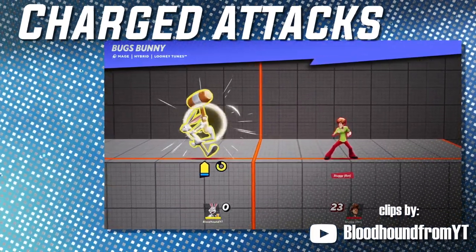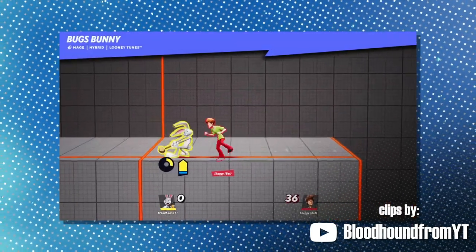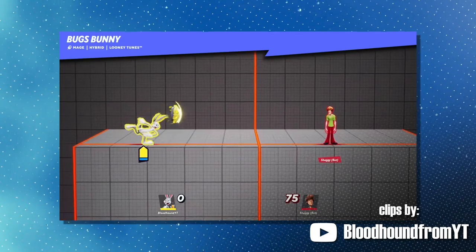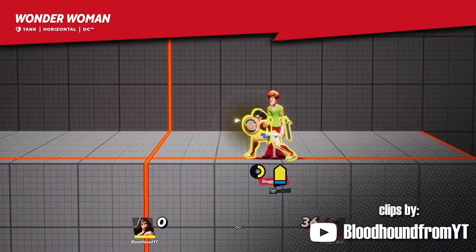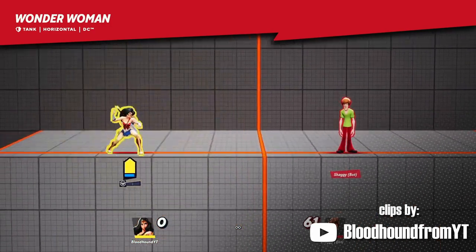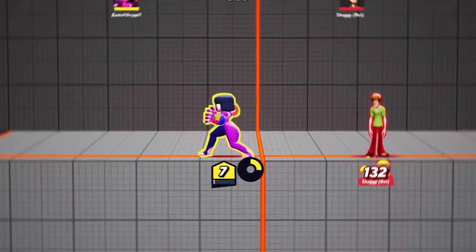A charge attack is an attack that can be charged and released at any time during the charge. Most ground and aerial normals in this game have the capacity to go into a charged state. Keep in mind that once you reach max charge, the move will automatically release. Some have armor components, armor breaking components, and they tend to have larger than average hitboxes.